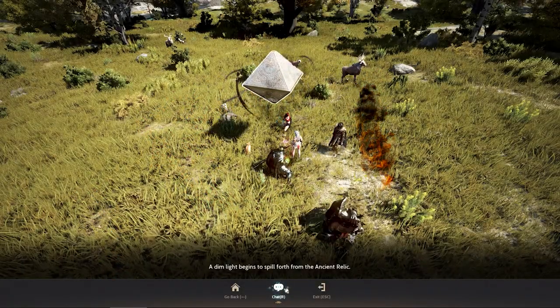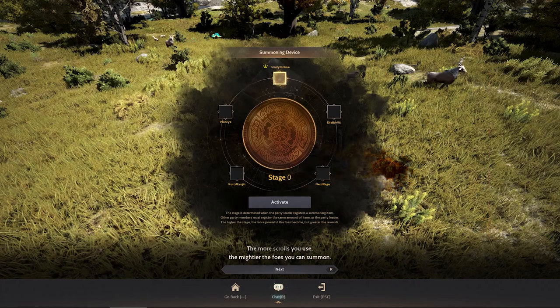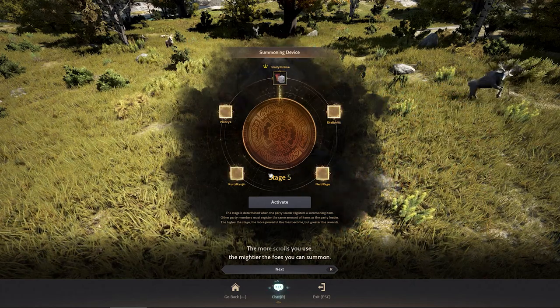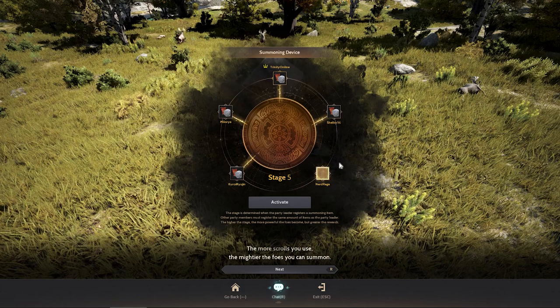Once you reach the location, the party leader needs to look for this floating structure and start interacting with it. Once you interact, you see five slots over here. That means you need a party of five to use this system.